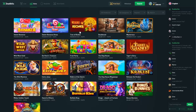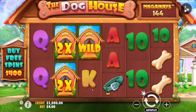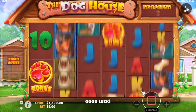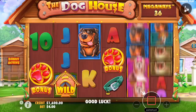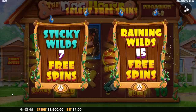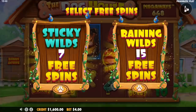All right, let's go over to the slots and start our Doghouse Megaways buys. For the first one, with a 2k bankroll, a 400 buy seems all right. Obviously you want more scatters — four scatters is good. We're gonna do sticky wilds probably every time, though I might do rainy wilds once.